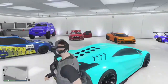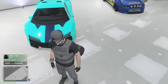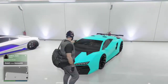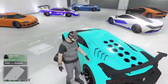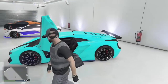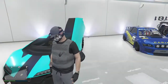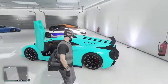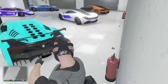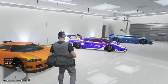Next car is my Zentorno. I've had this since 360. This is one of my go-to cars if I'm just driving about or racing. I just like it because of the name and the speed — it's been out for ages and it's still one of the fastest cars in the game in my opinion. I can win races with it. There's the interior, and here's the way around it.